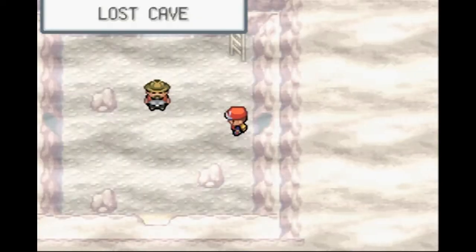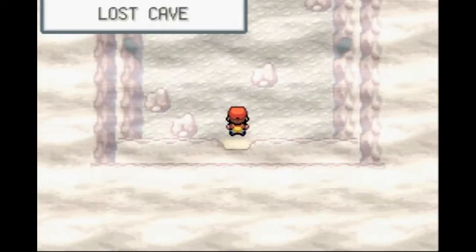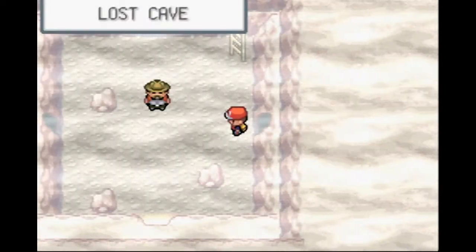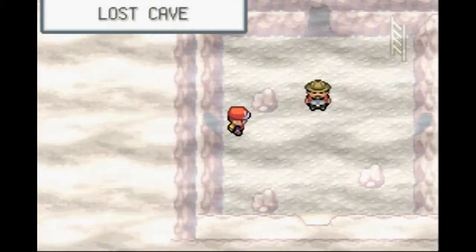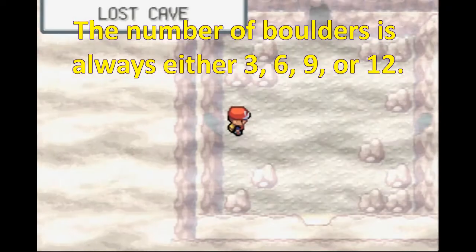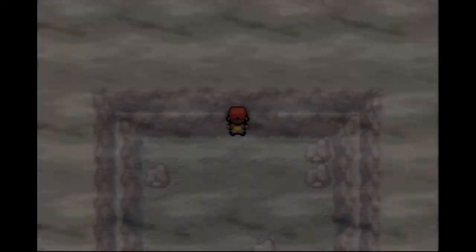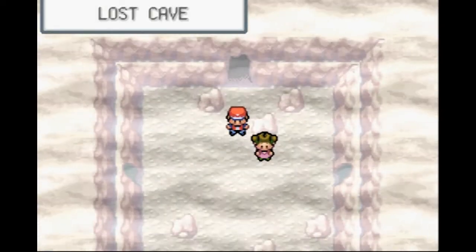Now we're back where we started. Looks like we have to go right to this room. There are more boulders on the left. So, all logic is thrown out the window when trying to get through Lost Cave, apparently. Somebody posted in a comment how to get through Lost Cave, and I read that comment, but unfortunately I don't remember the directions.